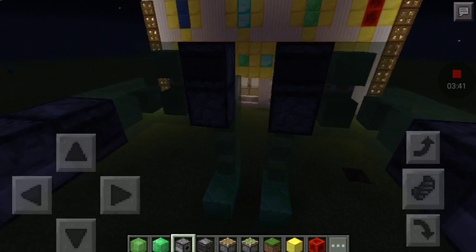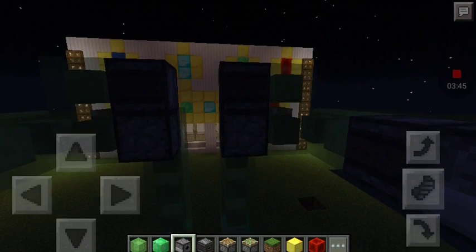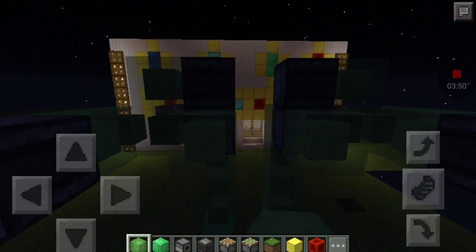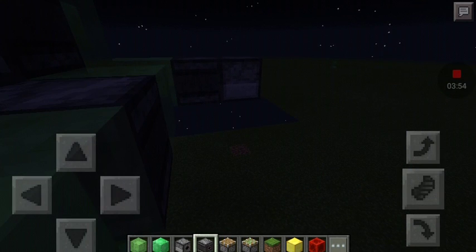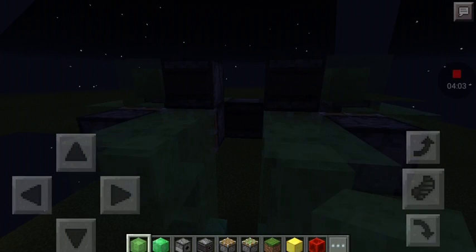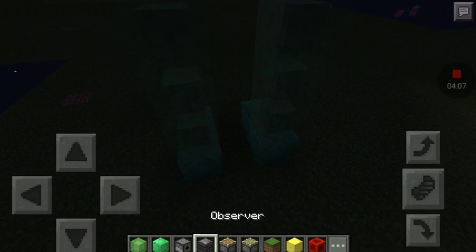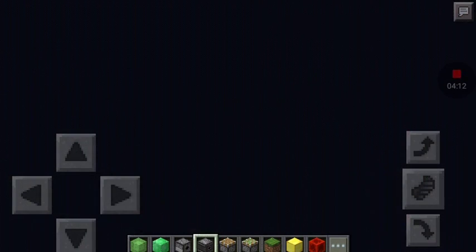Now take a slime block and make two like that, then take an observer and face it this way. Go to the other side and do the same thing — make it face the upper way, the other way. Take your observer and place it just like that.